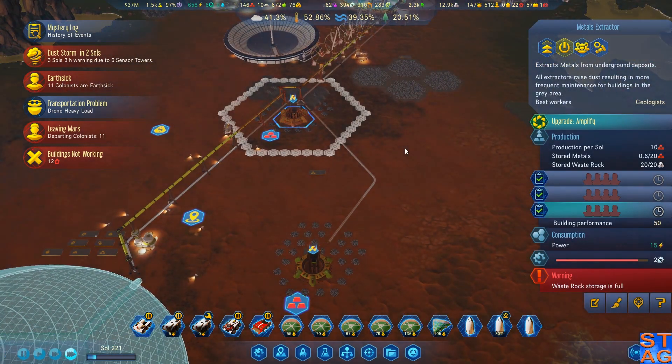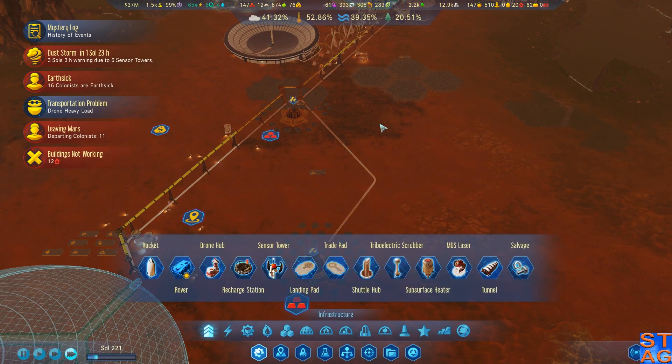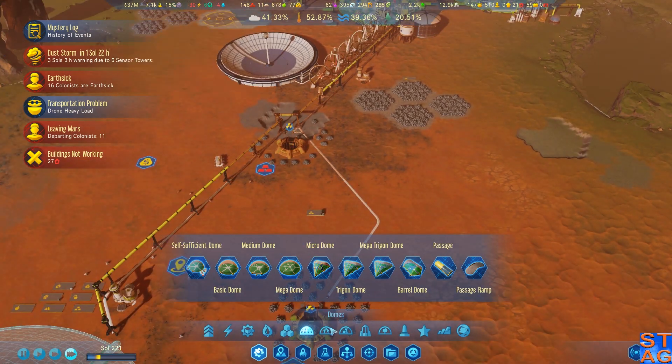Waste rock storage is full. Waste rock storage is full. I need another carbonate processor — if I had the concrete for it, I'd put one down here. That just kick-started stuff for us — I'll take it.